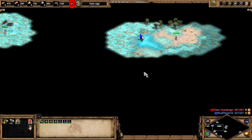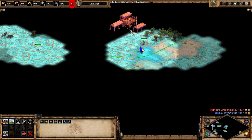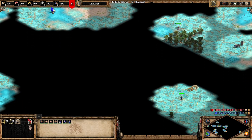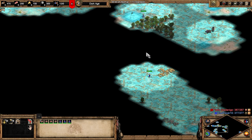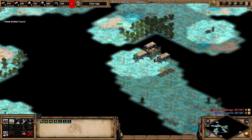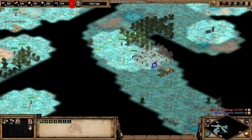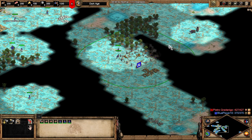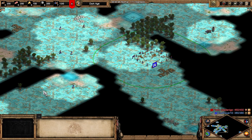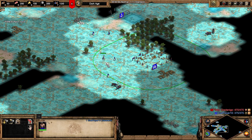You'd probably want to find a good spot where your villagers are close by and build a town center on a wood line. I've got a nice town center placement here near the wood line, and there's also gold nearby. You also want to get a dock up straight away.